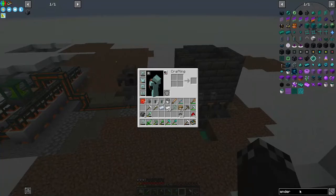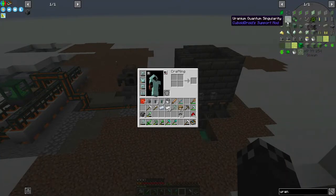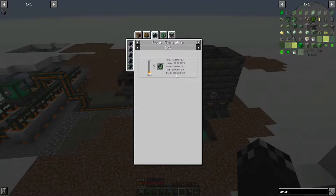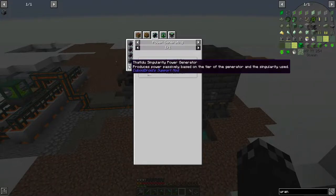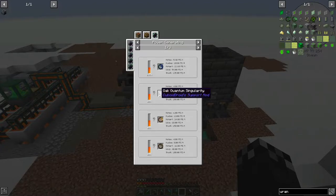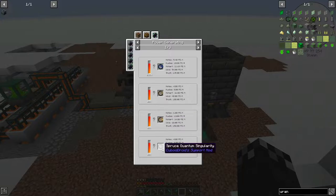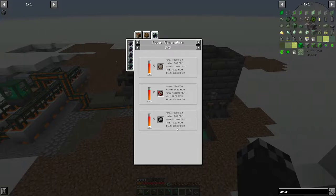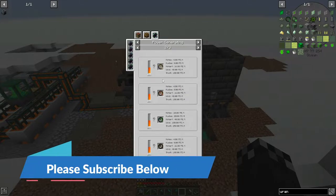You can put Lapis in and make 135 Forge Energy a tick, Oak will make 100, Glowstone 150, Spruce 100. We're currently running on coal, and Uranium makes 250. It's actually better for me to make another redstone one — that's 175 — instead of the coal ones I just made. Even Lapis is better than coal.